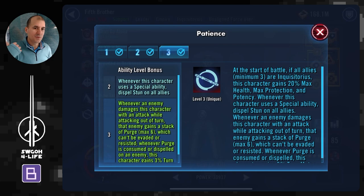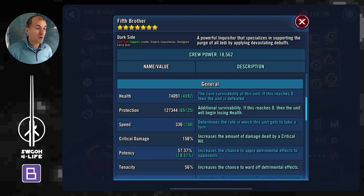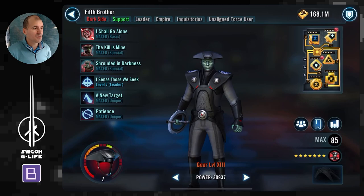If 5th Brother himself gets stunned, Grand Inquisitor can also dispel, so you've got two ways to handle stuns. As long as both don't get stunned simultaneously at the start, you should be fine. This was my first attempt, so the more I play the more I'll see how RNG plays its part. For mods on 5th Brother: lots of protection and speed as well.